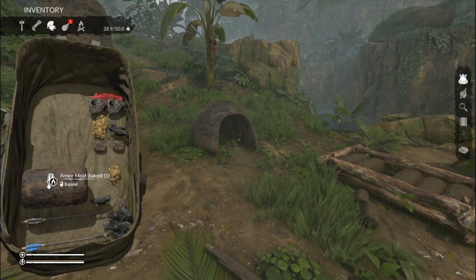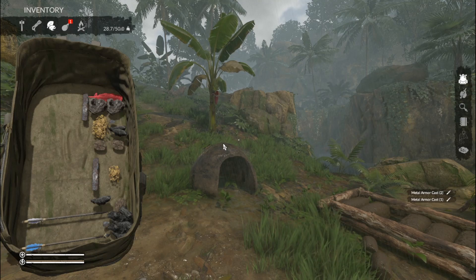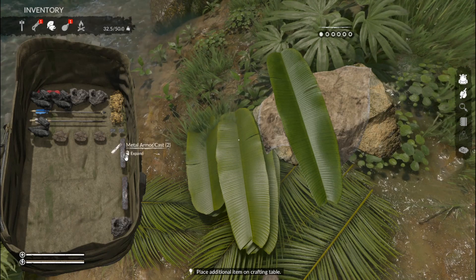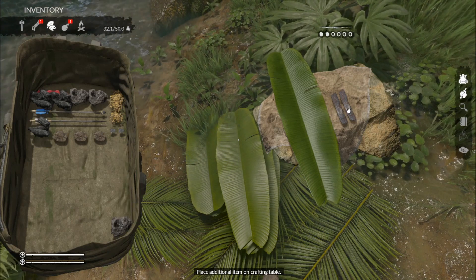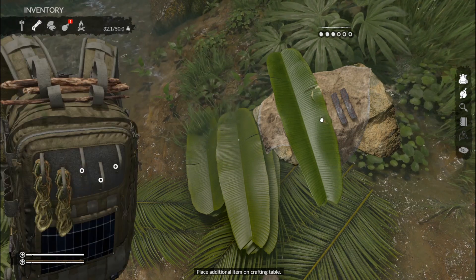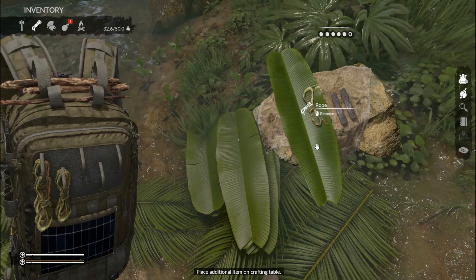Finally we have our armor mold, which gives us metal armor cast. In order to make the armor, you're going to want to combine a banana leaf with three pieces of metal armor cast — I only have two so you'd have to repeat the mold process once again — then two rope, and that would give you the option to craft some metal armor.